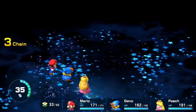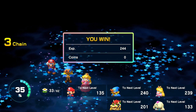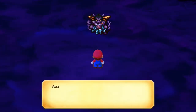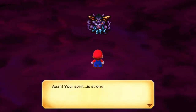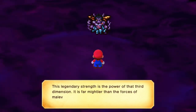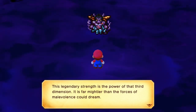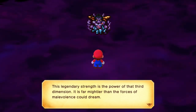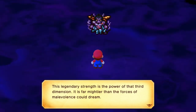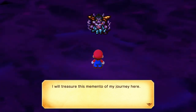Let's go! Bilbo that was sick! It didn't give me a whole level - nope. It's about the pride - you did it! What's Coolix going to say? Coolix speaks: 'This legendary strength is the power of that third dimension - it is far mightier than the forces of malevolence could dream. I will treasure this memento of my journey here.'